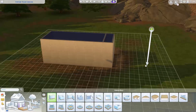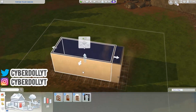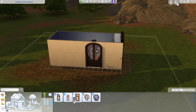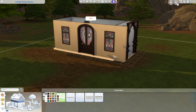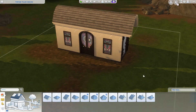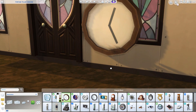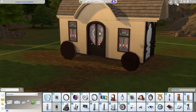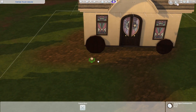Welcome back to the channel, or welcome if you are new here. Today I'm back with another speed build, another Realm of Magic build. This time I am building a fortune teller's caravan — or just a caravan, but specifically for a fortune teller in my mind. If you watch my previous Realm of Magic build, the magic district build I uploaded a couple of days ago, I'll link it in the upper right corner.